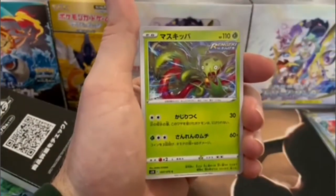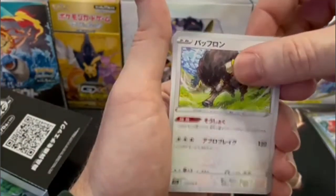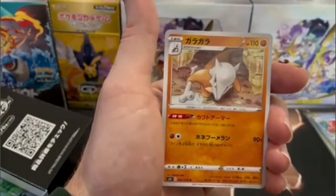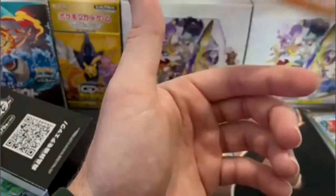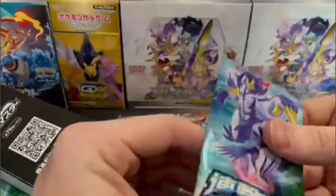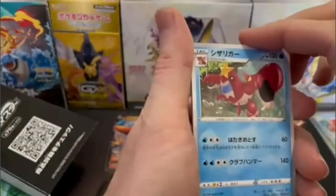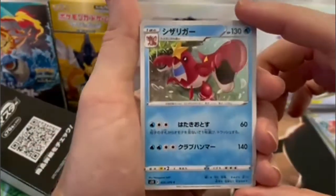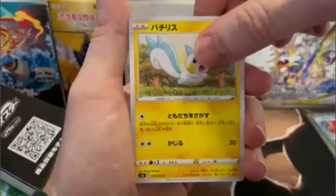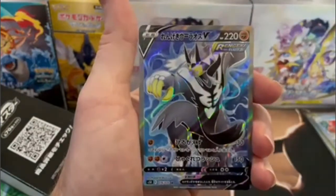Another card to be looking out for is the Crookodile. There's a V and a Full Art version of it. One of the biggest hitters in this set is the Empoleon V and his Alternate Art form, which is very rare to pull. The Alternate Arts in this set are extremely difficult to find — from what I understand, it's about one per case.